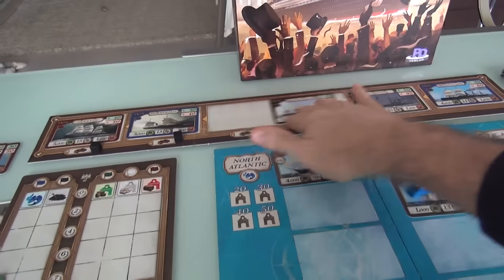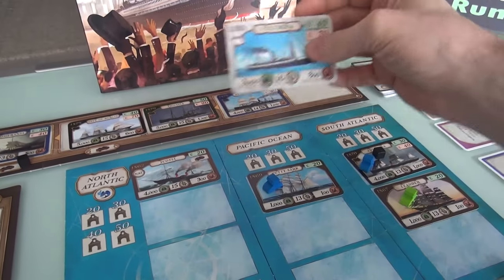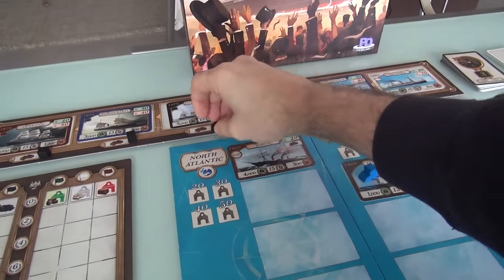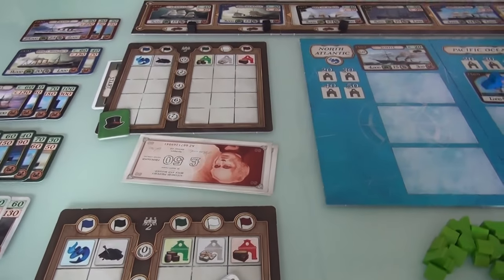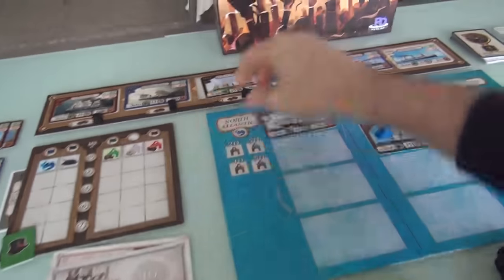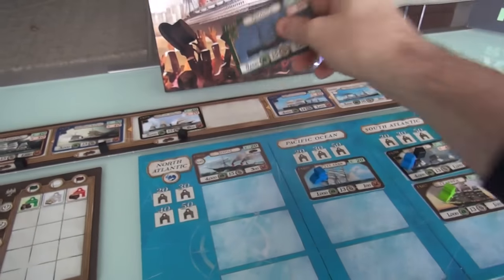The board refills — everything slides down, a new one comes out: the Columbia. Now I can buy one. These three start with coal, and the Arizona is still there. I'm going to do it — I'm going to blow through a lot of my starting capital and pay 90. There goes 100, I get 10 in change. I've got the mighty Arizona.